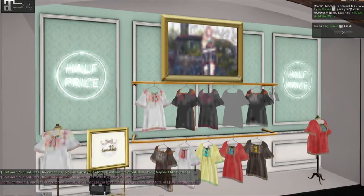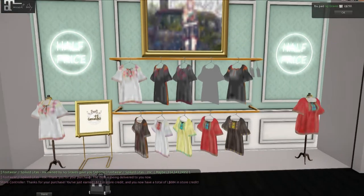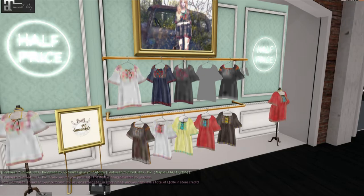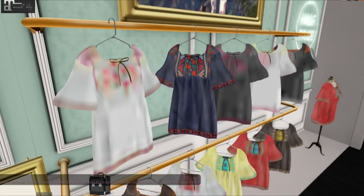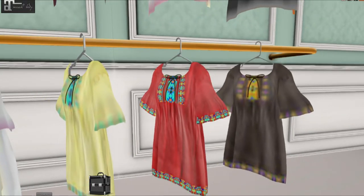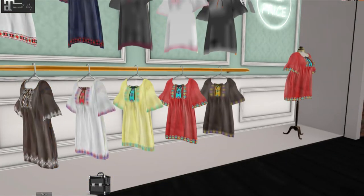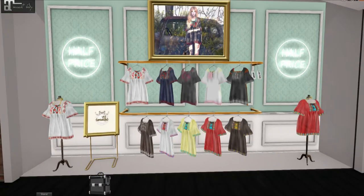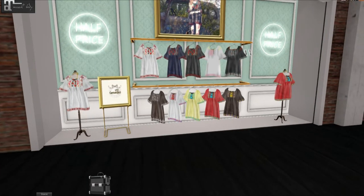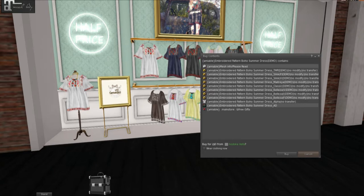We have Amiable and they have like a boho top. I like that everybody sets up here — there's never been an empty booth at N21, I think it's pretty cool. They're very pretty, even the advertisement is really nice. They do like Maitreya and Slink — let's check the demo. They also do system sizes: TMP, Slink Physique, Slink Hourglass, Maitreya, Classic, Beleza, Venus, Isis, Freya. That's a lot — pretty cool.